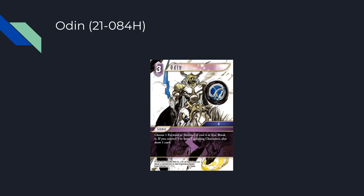Let's talk about Odin, the lightning hero summon. Three CP: choose a forward or monster of cost four or less and break it. If you control five or more lightning characters, also draw a card. Obviously in mono lightning you run three of it — it's monster hate, forward hate, and it cantrips. Just a solid card.